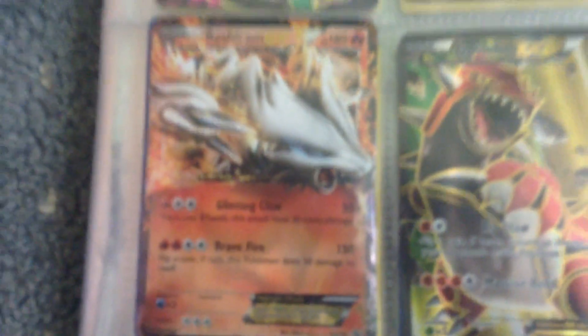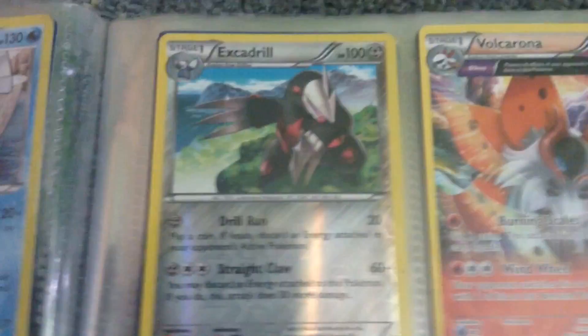The first Pokemon we're going to show you is Mega Rayquaza EX. And these are my favorite Pokemon. Mega Rayquaza EX. Black Kyurem EX. That's a Mega, so that's an Ultra Legendary. That's Black Kyurem EX, Legendary. And there's Reshiram Legendary. Reshiram EX.